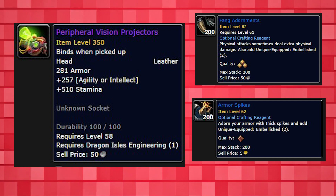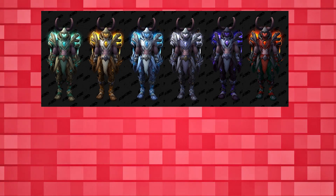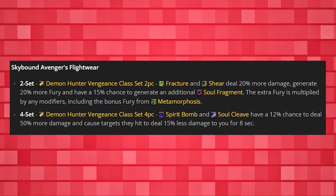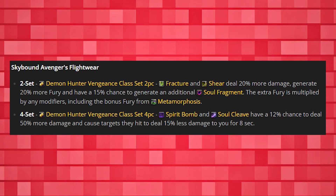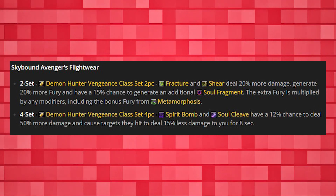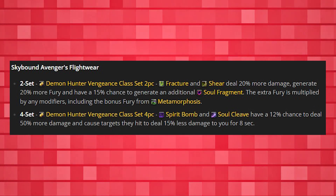Grabbing the engineering item is important as it allows us to have a battle resurrection, which is incredibly useful for dungeons. You may wonder why I'd recommend crafting two helm items when our tier comes from helm — the reason is that the tier helm is itemized poorly for Vengeance, being heavy mastery, and the other two options are quite powerful. For our tier, you're going to want to use shoulders, chest, gloves, and legs, replacing the helm with one of the two crafted items mentioned. Our tier is strong but should be treated as a passive bonus rather than something you play around. The two-piece causes Fracture to deal 20% more damage, generate 20% more fury, and have a 15% chance to generate an extra soul shard. The four-set causes Spirit Bomb and Soul Cleave to have a 12% chance to deal 50% more damage and cause targets hit to deal 15% less damage to you for 8 seconds. This is powerful, but the 12% proc chance isn't high enough and the 15% damage reduction isn't reliable enough to save defensives around — it's better treated as a nice passive.